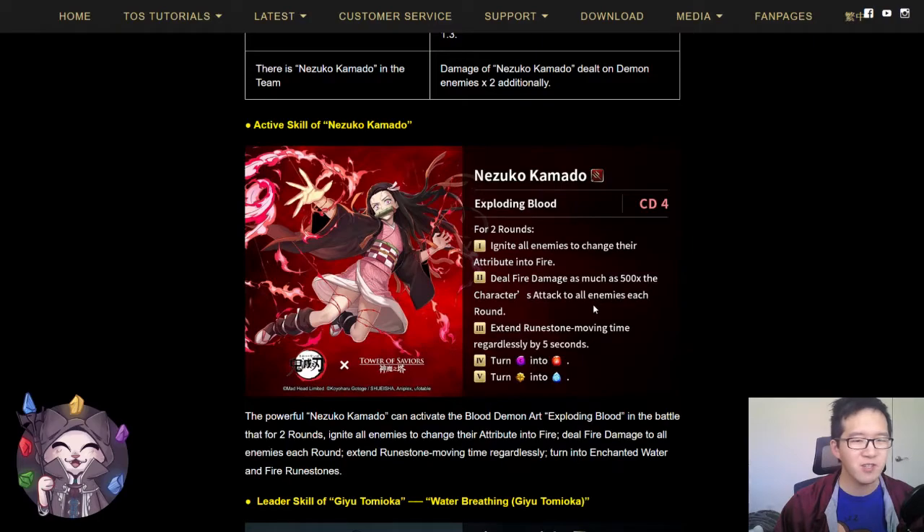In other team compositions, any team that can fit a demon member or a fire member — such as Tsiyou, Baal, etc. — will be good options for Nezuko as a member. Overall, I think Nezuko is a really good card. Her leader skill is viable but a little underwhelming compared to the other jackpot cards, though it still seems fun to play. I think running the other three jackpot cards as leaders will be better, and her active skill is more suited as a member skill for Tanjiro rather than buffing her own leader skill.